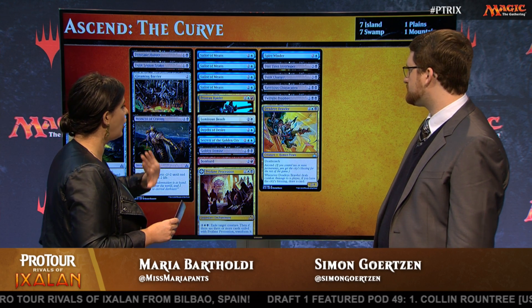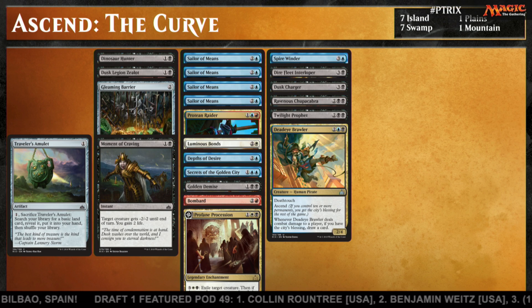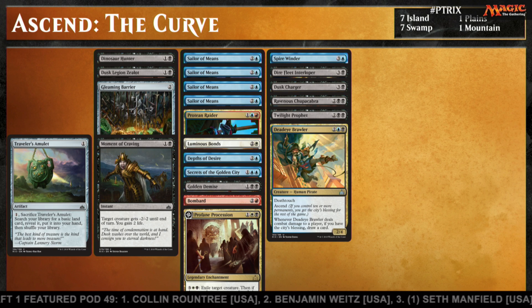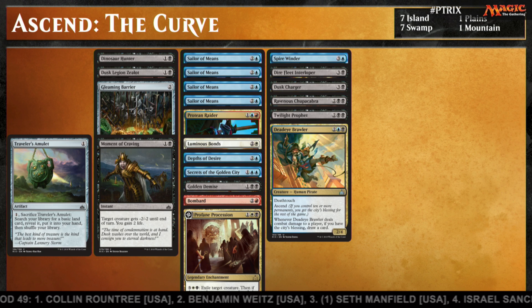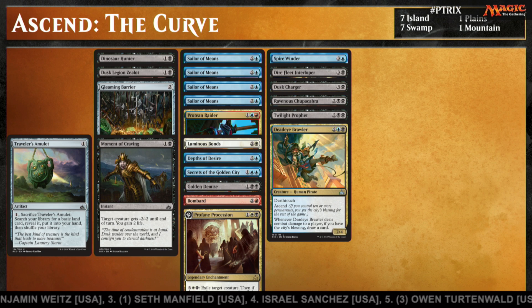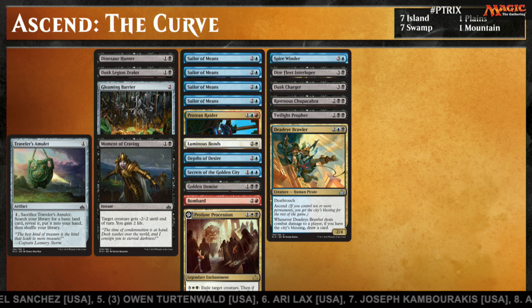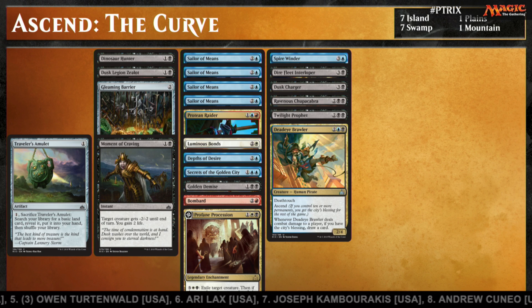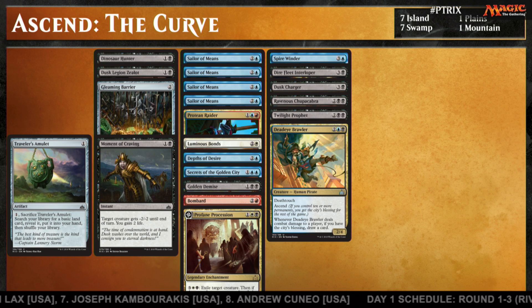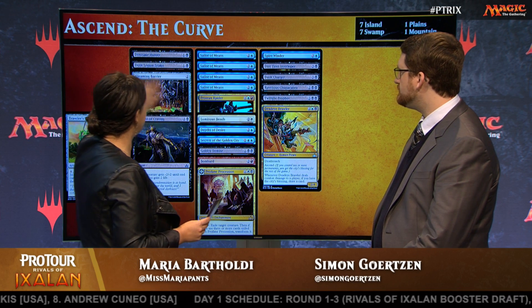Let's look at our four-drop slot for more Ascend payoffs. We've got Deadeye Brawler — whenever it does combat damage to a player, if you have the City's Blessing, you draw a card. Without Ascend it's already a 2/4 Deathtouch that threatens to kill anything it blocks or attacks into. After ascending, it becomes so tough not to block. Also Spirewinder, which grows larger with Ascend. Twilight Prophet is an amazing Vampires card, Ravenous Chupacabra is obviously a card you want in any black deck, and we've also got Dust Charger and Dire Fleet Interloper. We have Pirates, we have Vampires.